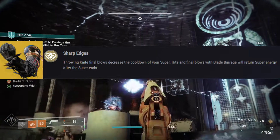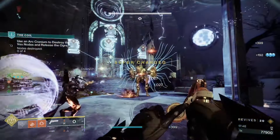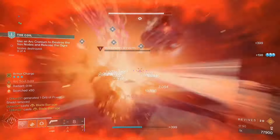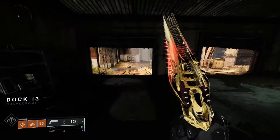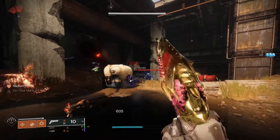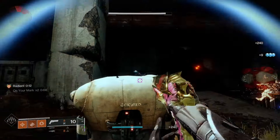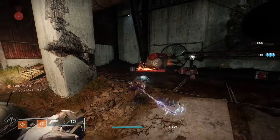The name of the game is using your Blade Barrage — the hits and kills with that will give you super energy back — and then using your throwing knife to get as much super energy back as you can. Look at this clip: look at the lack of super energy I have. I'm just going to go on a 20-second killing rampage with my throwing knife and see how much super energy I get in that short duration.